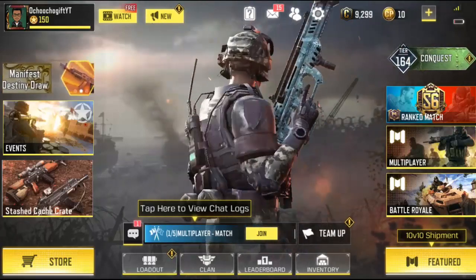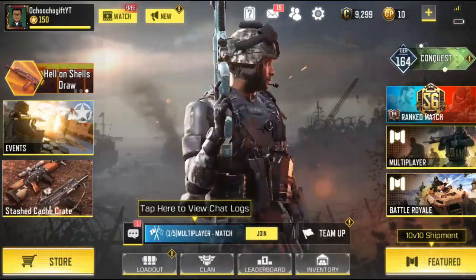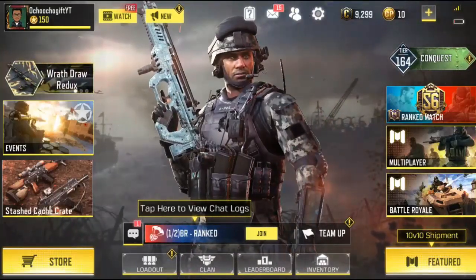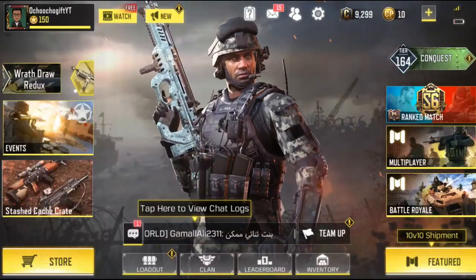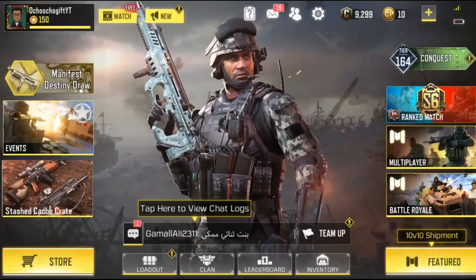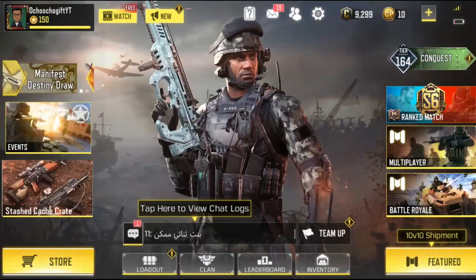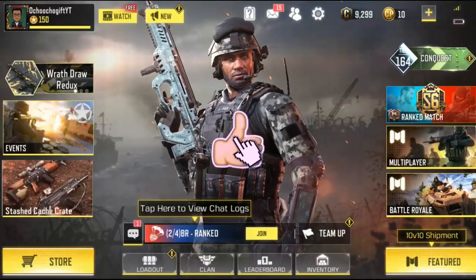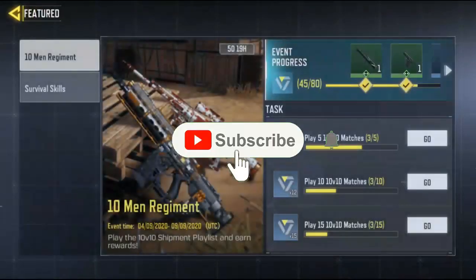What's up guys, this is Church Gift and welcome to another video of CoD Mobile. This is CoD Mobile free skin - it's a new week and there's actually a new free skin out in CoD Mobile Season 9. One thing to know is that this free skin is actually easy to get and it's only gonna take five days.